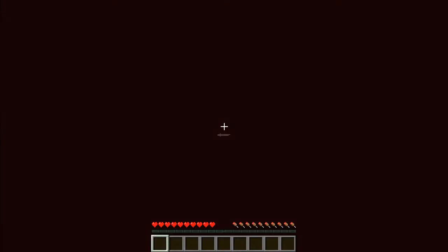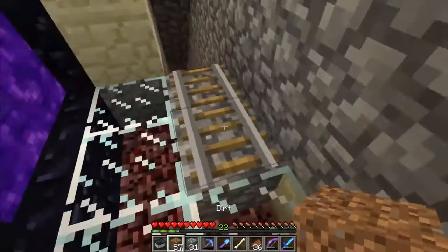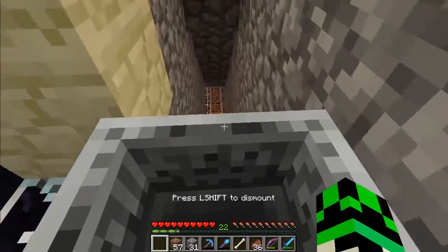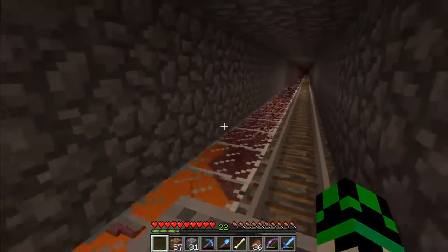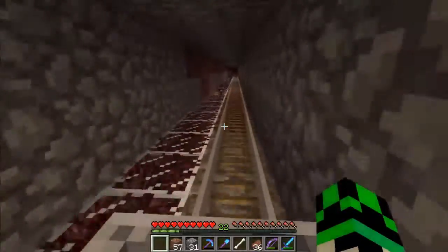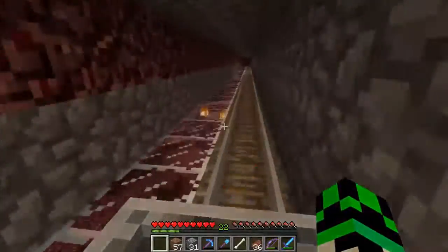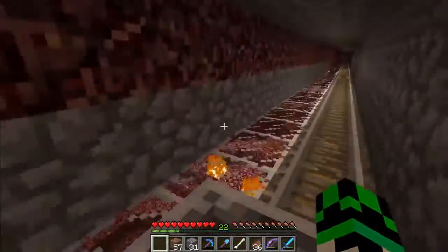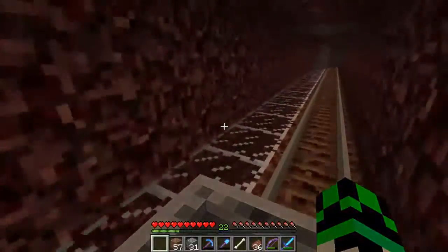In case you don't know why there's a lot of traveling in the nether — it's because traveling in the nether is I think eight times faster than the overworld. Every block in the nether is eight blocks in the overworld. So that really long distance between our house and the desert house is really short in the nether.